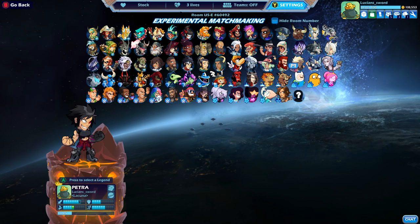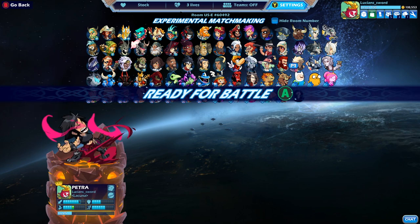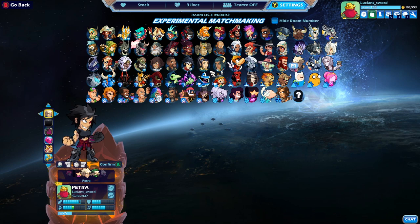How's it going guys, Lucian Sword here playing some more Brawlhalla for you guys today as always. Hope you're all having a fantastic day wherever you guys might be. So today's video we're dedicating to Petra. She has orb and gauntlets and now she has black colors, at least she does for me because I just got her to level 25 about a week ago.